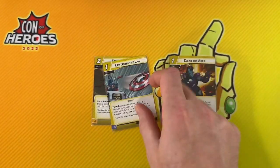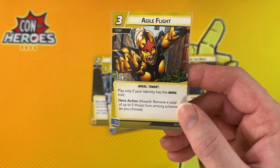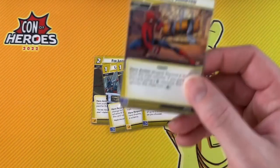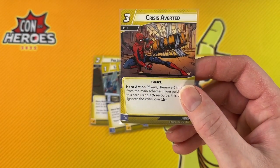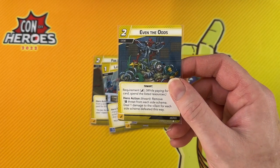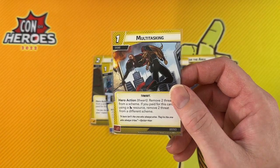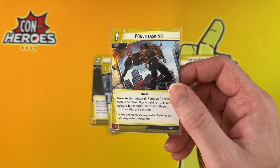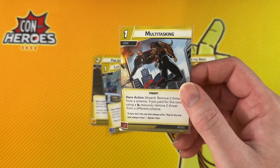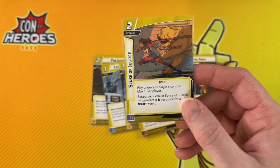Past those staples, the events get more hero-, player count-, or scenario-dependent. Lay Down the Law is good if you are a flipping hero. Yaw and Roll works well if you're aerial, as does Agile Flight — though that's probably a little bit better in multiplayer where you have more threat to remove. Crisis Averted is a good option since it removes such a big chunk of threat. Even the Odds can remove a whole bunch of threat off side schemes — the more players, the better. And if you're going to be playing a lot of events, bring along a Sense of Justice to help pay for them.